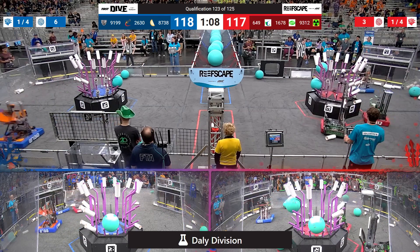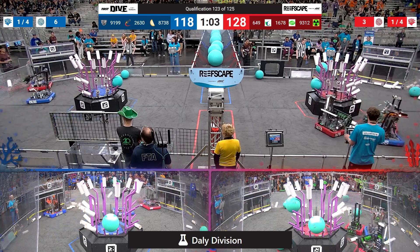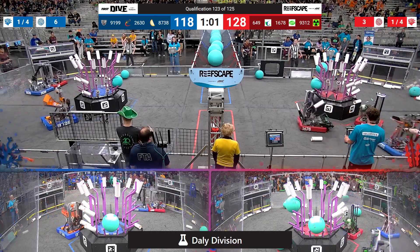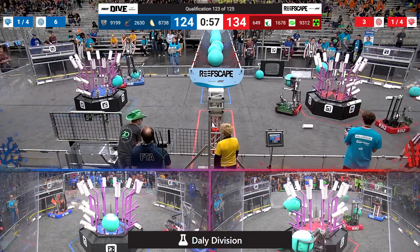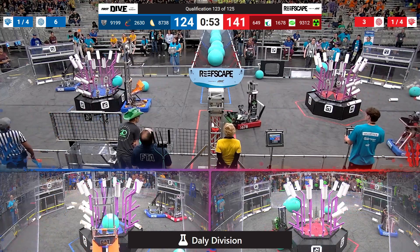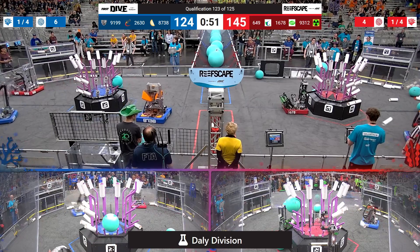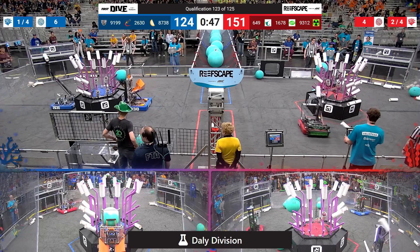Nerd Spark grabs a piece of coral for the red alliance, gently tries to toss it on — it's not gonna find its mark. 91-99 coming to play some defense. M-Set doing the same for the red alliance against blue, but 26-30 is dragging some algae around. Red has gained a pretty big lead, 149 to 124.